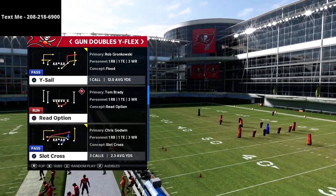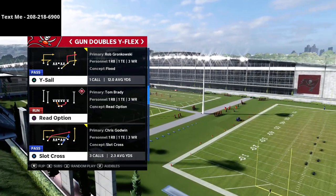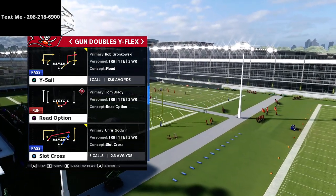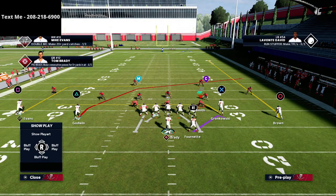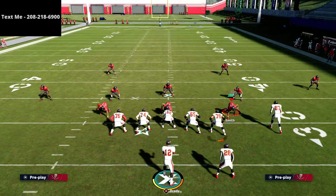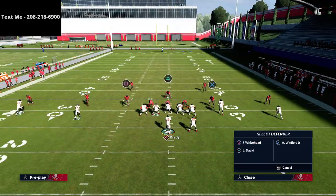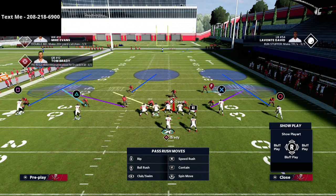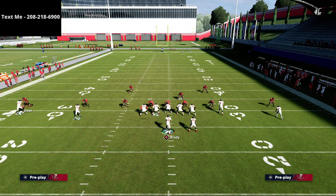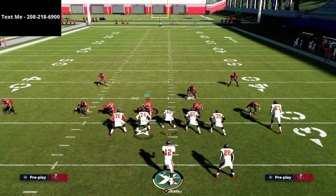This slot cross play is one of my favorite passing concepts in this year's game — it's probably the best passing concept overall. We're going to focus in on this one. It's a very good quick snap play, especially if your tight end is on the short side of the field. So if you're on the right hash mark, this is a really good play.